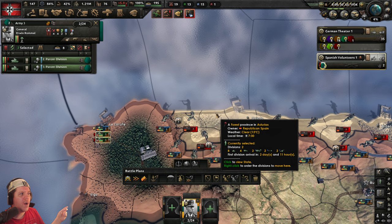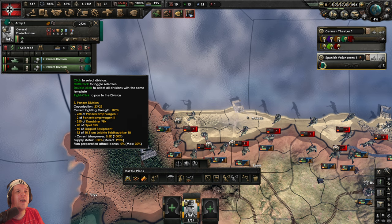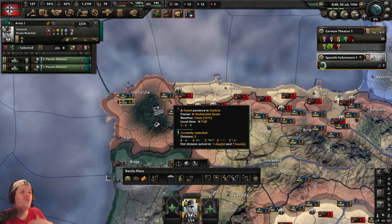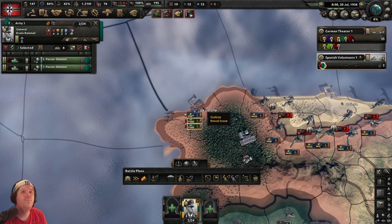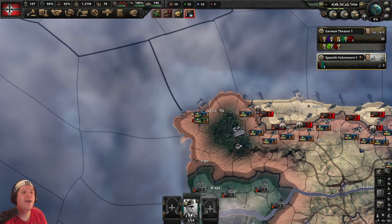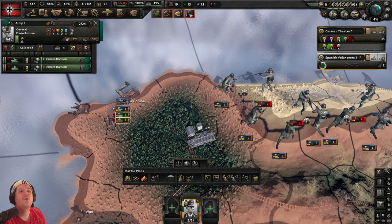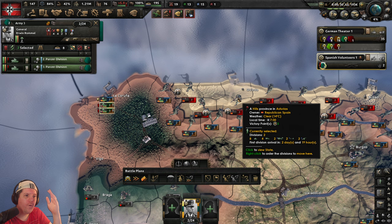Also notice Rommel's portrait is in black and white — that means he's the commander in charge but hasn't shown up in Spain yet. The panzers are there and ready to fight, but Rommel is not, so his bonuses — the additional 10 attack, supply consumption bonuses, all the rest — are not yet in play. It's probably best to wait for Rommel before attacking, but it doesn't stop us moving the panzers into position. This is a forested area so it takes them quite a long time to traverse.